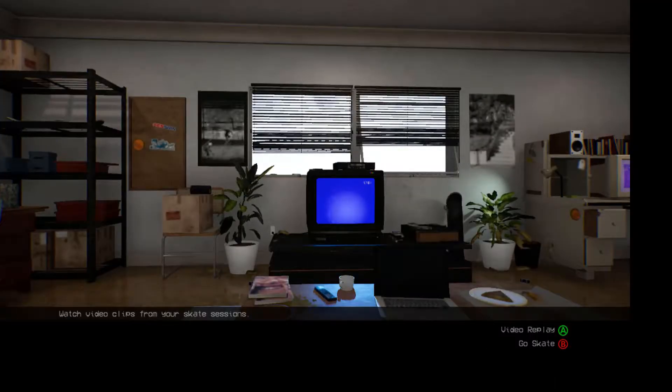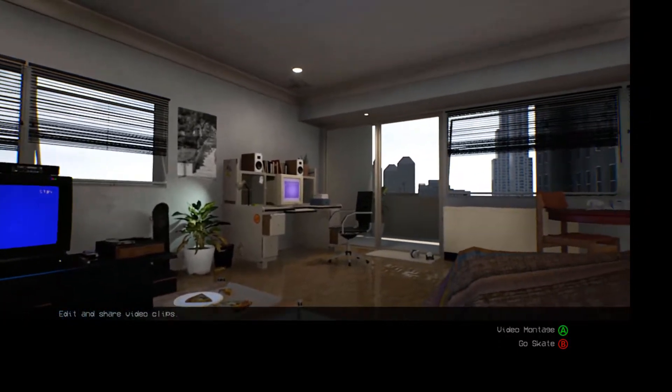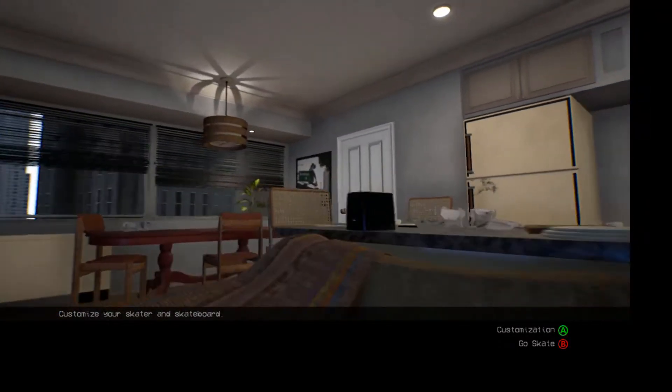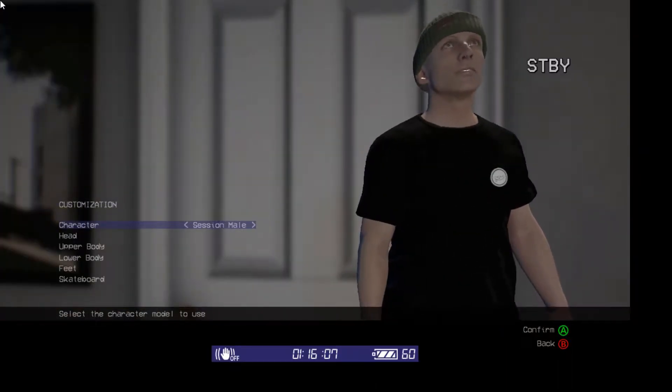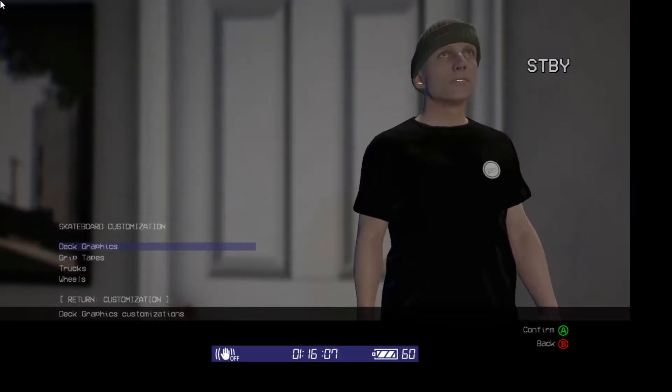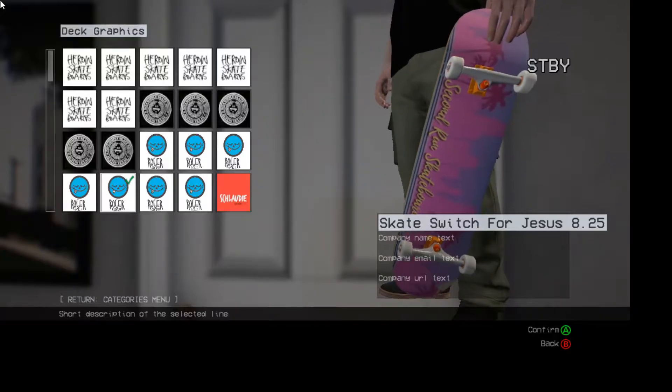Here is the main menu where you can customise your skater, edit your videos, all that kind of gear. So that's me for now — the green beanie dude. Go down and check out some decks. That's our board — the Second Line Skateboard board — which is super cool.